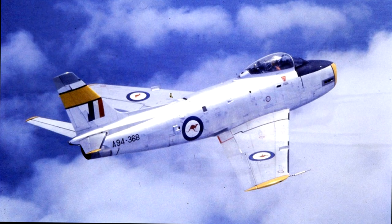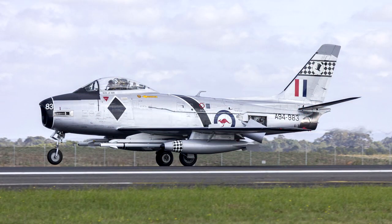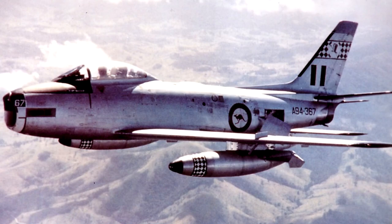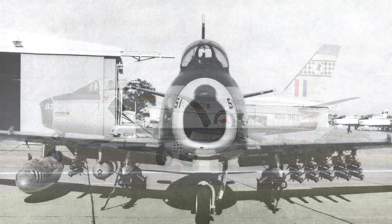A year later, deliveries of production aircraft named the CA-27 Mark 30 began, with a total of 22 Mark 30s built. Deliveries of the next version, the Mark 31, began in July 1955, with 20 delivered by September 1956. The major change was the replacement of the original wing with a so-called 6-3 wing — the wing slats which tended to deploy asymmetrically when rolling at high altitude were deleted, the wing chords were extended six inches at the root and three inches at the tip, and a wing fence was incorporated. Based on experience from Korea, the new wings improved performance at high altitude and high Mach numbers. Most Mark 30s were converted to Mark 31s during extensive maintenance.